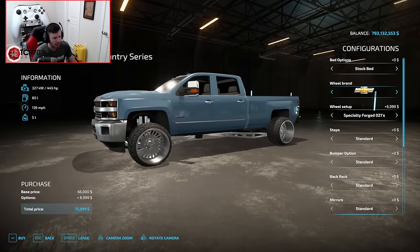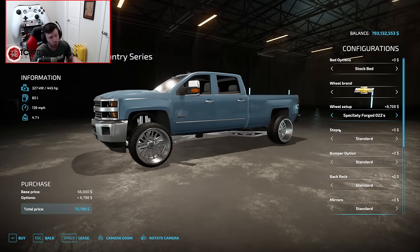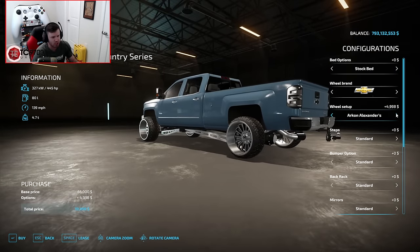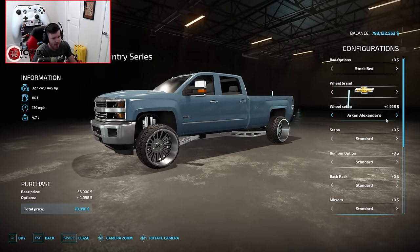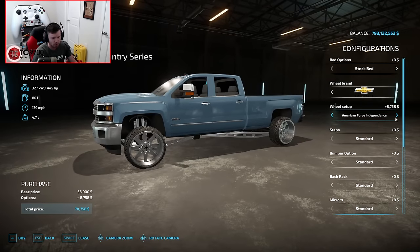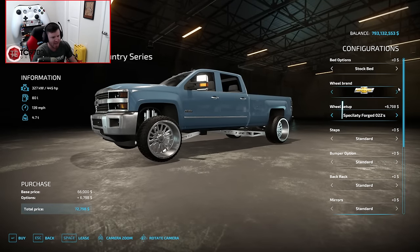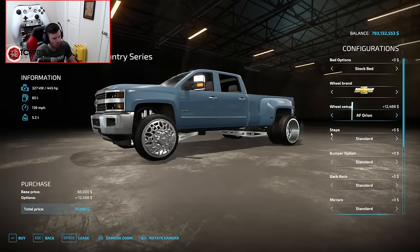Let's look at a couple of other options in the singles. We have the O21s, the O22s — which actually look really, really good — the TIS 544s, another set of Forces that are a little more subdued but still look great, the Archons that are super deep, super wide, with a very shiny polished finish, and the American Force Independence wheels which I dig, but I don't know if they fit the vibe I'm going for. I really like the single wheel options, but if we're going to go over the top, we're going to go over the top.